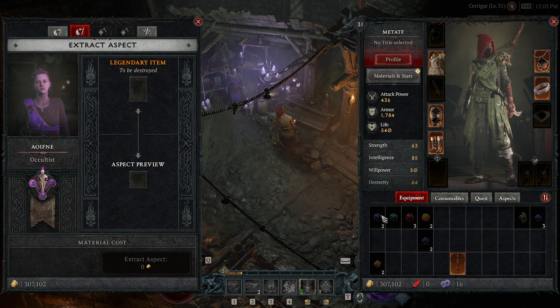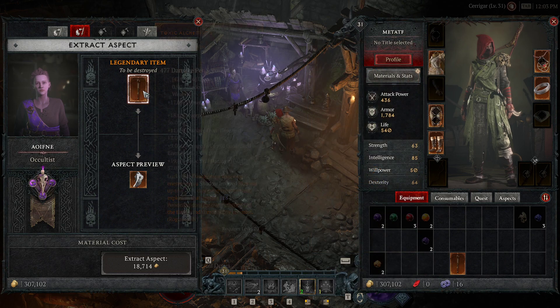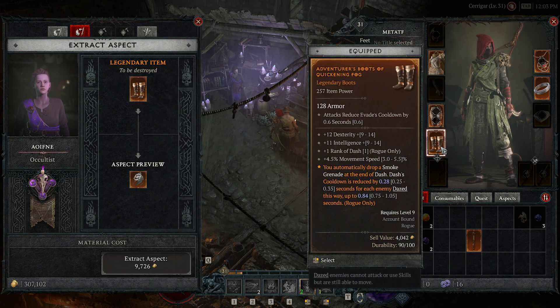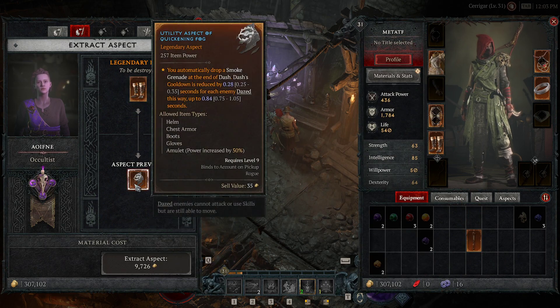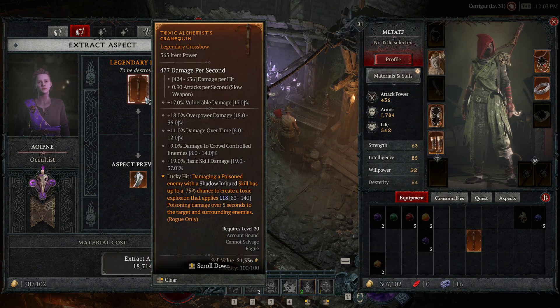Move on over to Extract Aspect and slot your weapon into there — or armor. You can also do armor, for example. Let's go ahead and showcase that. Throw an armor in there as well. You can take the armor one or jewelry.